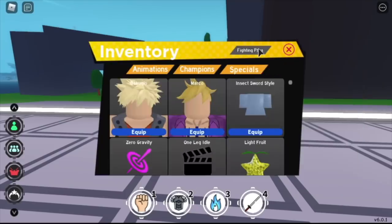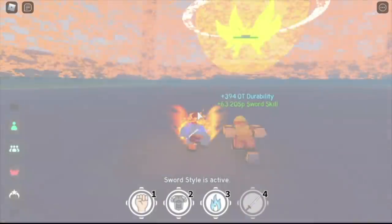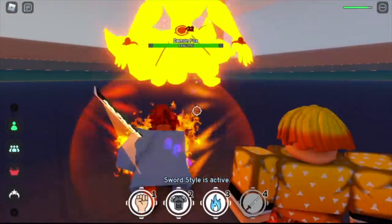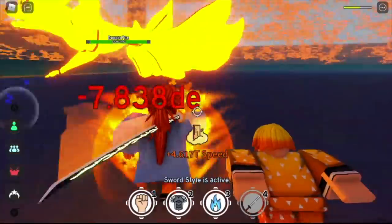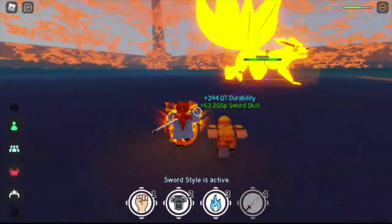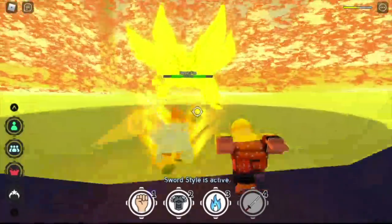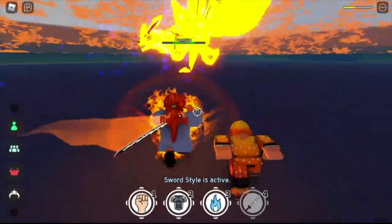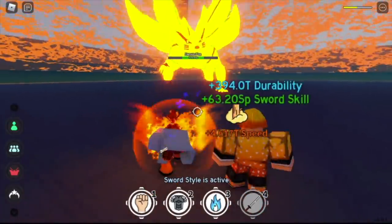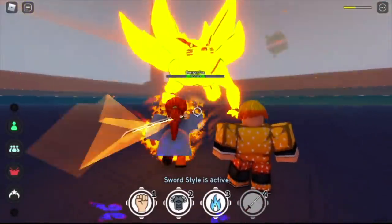For those asking when the fight pass will end, I have no idea guys — maybe an estimate, July or August, something like that. That's the first skill — check the damage, almost 200. That's 150 for the second skill. This is a tier 2 Kurama. For the second skill the damage is 200. That's the third skill, and the third skill has a damage of 300, guys. Not bad, actually not bad. And the effects — I really love the butterflies, the butterfly auras around it.